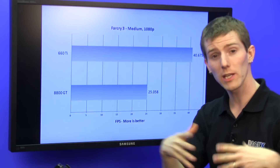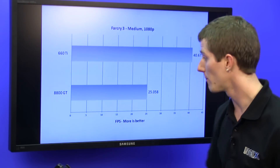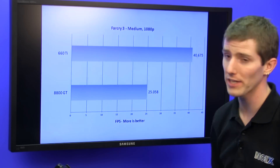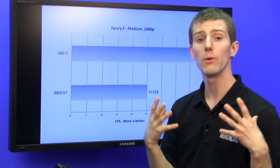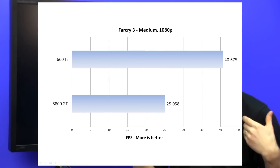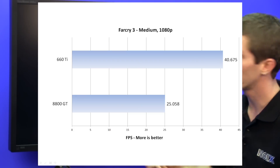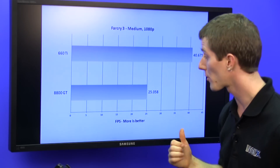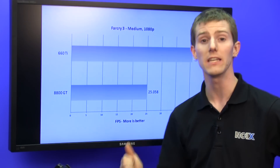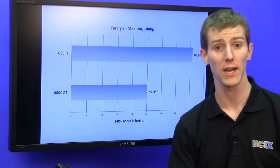However, if we're squirreling away money for an upgrade anyway, and we know that we're going to have to do CPU, RAM, and motherboard at some point, is it worth it to grab the video card in the meantime? We went from 25 FPS to 40 FPS average, which means we've gone over that magical 30 FPS playable threshold, although that varies for everyone. We were also able to turn on DirectX 11 and still achieve those significantly better results than we got running Far Cry 3 in DirectX 9 mode on the 8800 GT, because Far Cry 3 is DirectX 9 or 11 — not 10 — even though the 8800 GT is a DirectX 10 card.